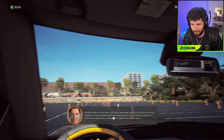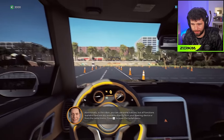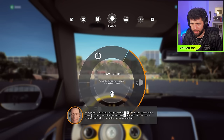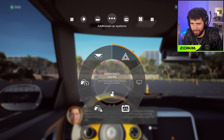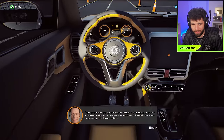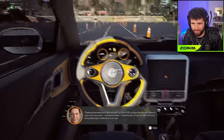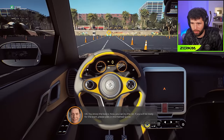Additionally, in the cabin you can use some buttons, but all functions are also available from your steering device or the radial menu. Press the radial button to open it and navigate with the tab change buttons. Don't forget to keep an eye on fuel level - the car is susceptible to damage. There are five icons linked to the car's endurance that light up when you need to repair. There's also one more parameter that influences passenger behavior and tips.